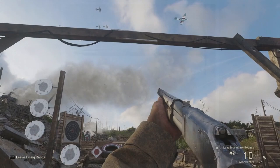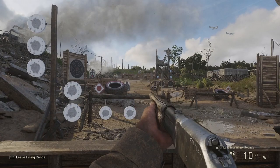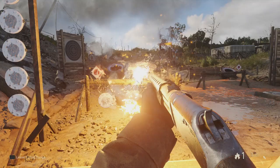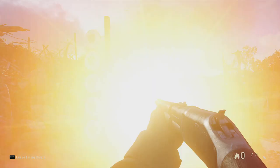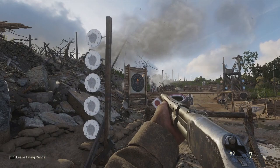For shotguns we have the Winchester 1897 and another one called the toggle action, though I'm not sure that will be the final name. The shotguns were viable because the maps suited them — trench warfare, clearing out bunkers, headquarters, and trenches. There's nothing better for that than a shotgun. You can also put incendiary rounds in them if you have that division skill.